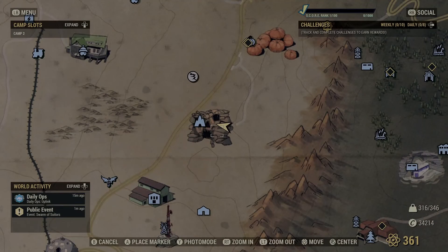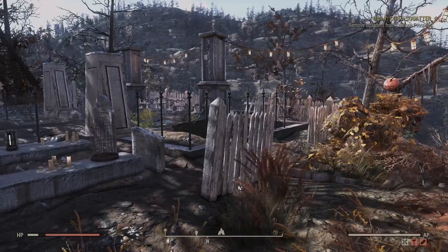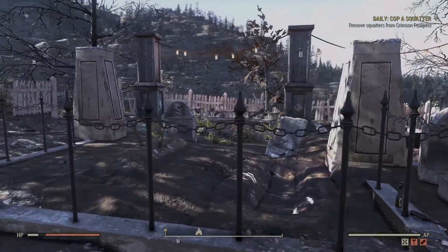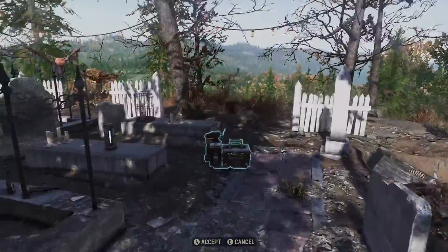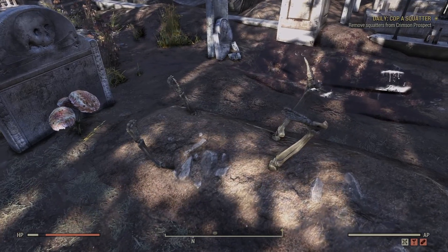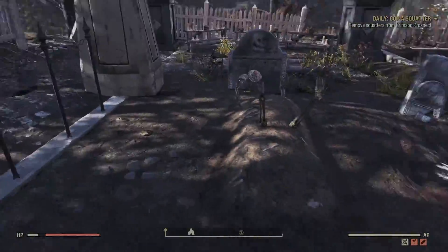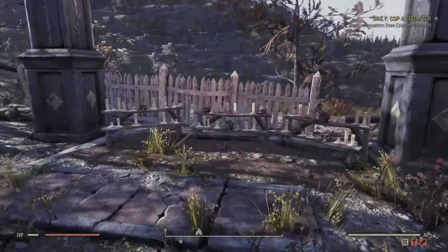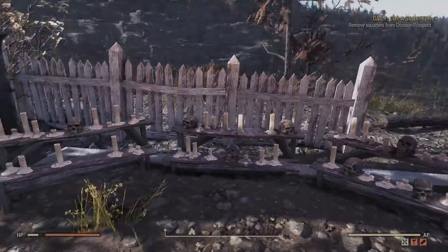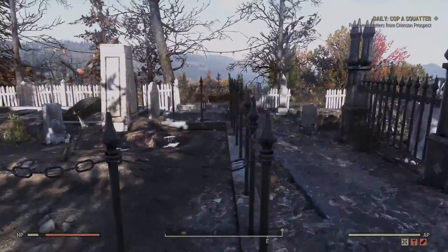I could not make a Halloween camp location video without showing one location that's close to the pumpkin house — it's one of the coolest locations on the map. Right next to Hopewell Cave, actually right above it, is another cemetery. I like this one a lot more than the last one when it comes to building, and yes you can place your camp here — I am not in a custom world, I'm in the normal world. Where else are you going to find a location that literally had someone blasted into their grave from when the bombs dropped? Who needs pumpkin racks when you got skull racks? You get a free scarecrow, you get coffins — it's already decorated for you. You could set up a theme here fairly easily.